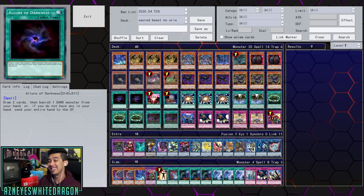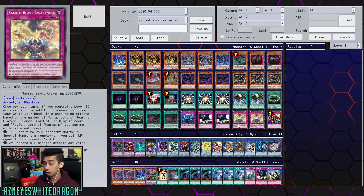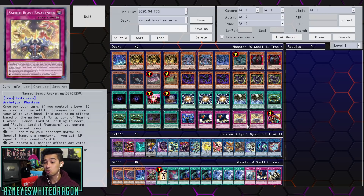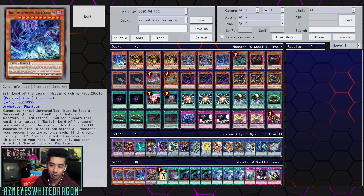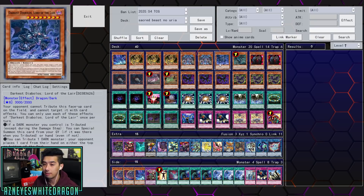Here is the deck profile — shoutout to my boy DJ for hooking me up with the gameplay and deck profile for his Sacred Beast build. I thought it was really good; I haven't seen this use of Crackdown before. Remember: Sacred Beast Awakening lets you add a continuous trap from your graveyard to hand every time you control a Level 10 or higher monster, which is everything in the archetype — so you get infinite copies as long as you keep using it. We've got Raviel for flashy plays, you can discard a card to target Raviel, double its ATK, and attack everything for 8,000 — that gives some really cool plays. We have three copies of Hamon, two copies of Raviel, and one copy of Darkest Diabolos, which is more for link plays.